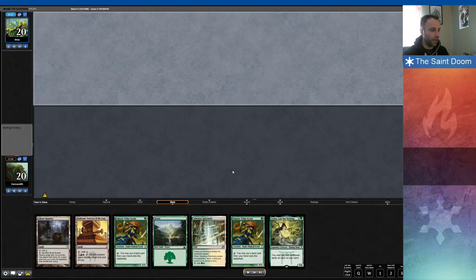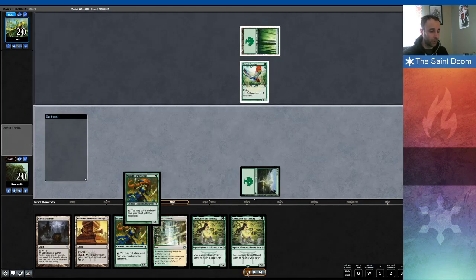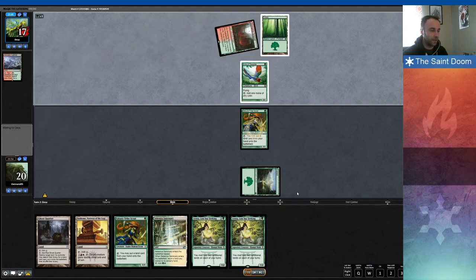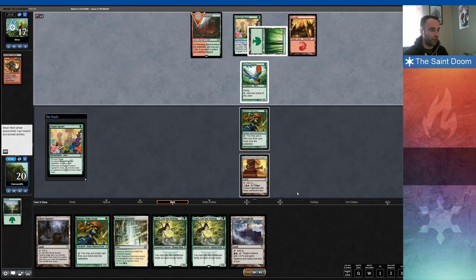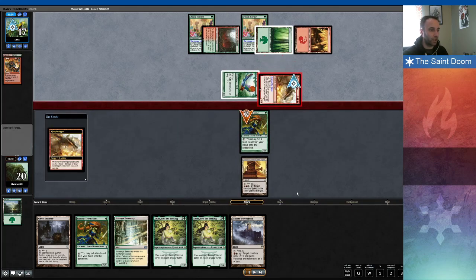I'm on the draw here. I look at this hand again thinking Titan Shift — this hand is fine, not the best Titan Shift hand but I can certainly mull into worse. And then I see Forest, Bird, and go, oh no, I'm playing Ponza. This is not good for me. Opponent Pillages my basic Forest, which sets me very far back. Then the Glorybringer targeting my Scout.